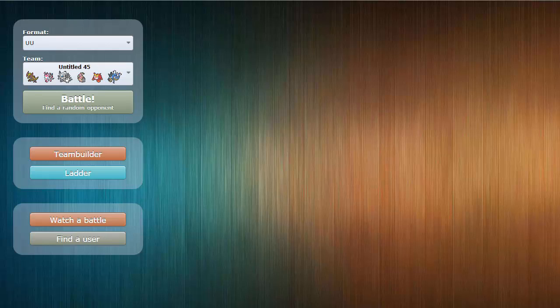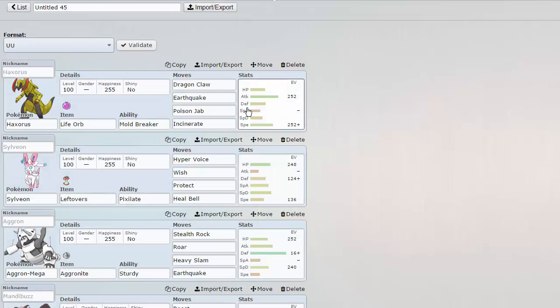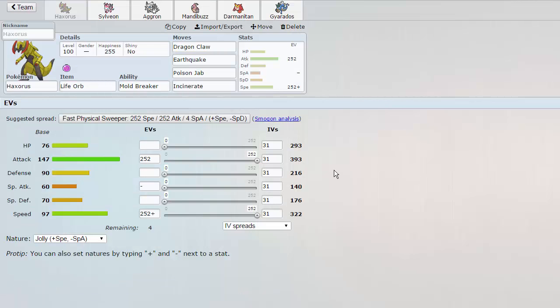What is up guys, we are back today for another UU Live and today we have a very monstrous team that I built. This team consists of Haxorus — I want to show you guys this Haxorus set actually, so let me open my team builder real quick. This Haxorus is rocking Dragon Claw, Earthquake, Poison Jab, and Incinerate.